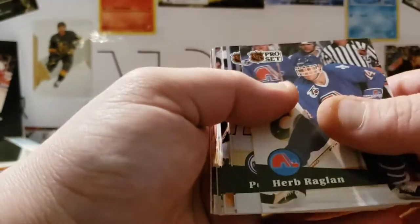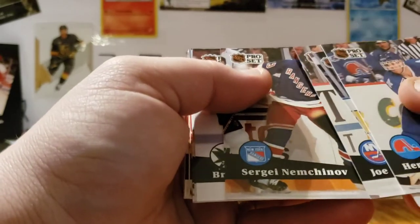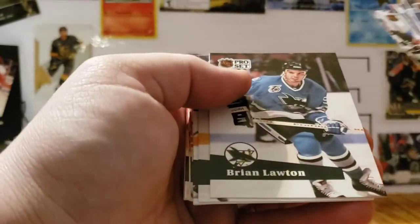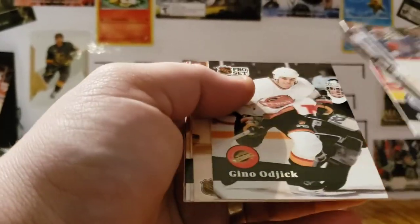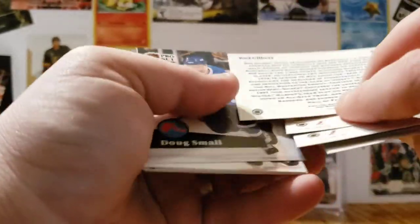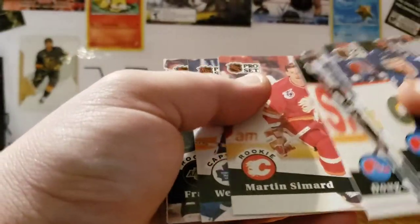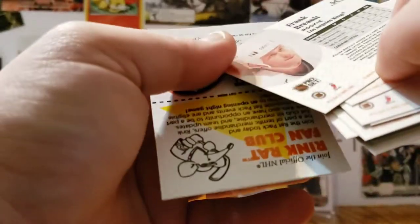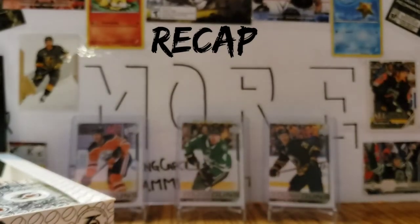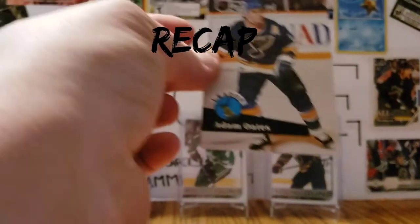Last pack — half box 91/92 Series Two Pro Set. Herb Raglan, Peter Ing, Joe Reekie, Nemchinov, Lawton, Hammond, Barber, Cote, Buchberger, Ojanen. This one's different — that's Rod Gilbert, if you want to check that out. Doug Smale, Samard, Clark. And that's it for this half of the box.